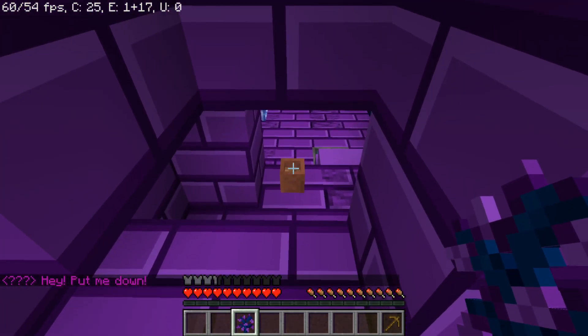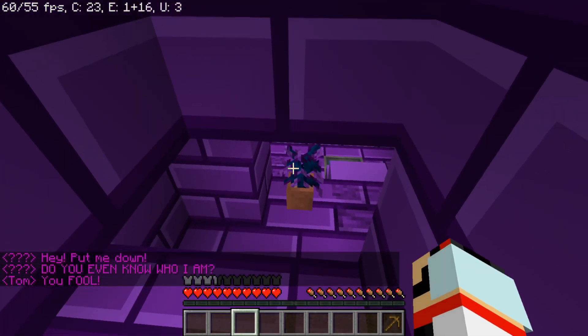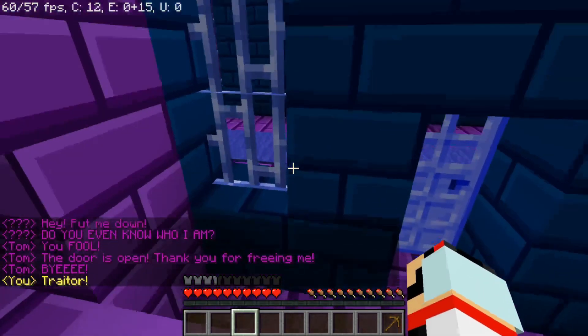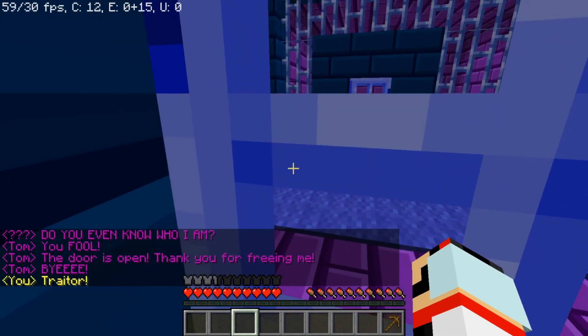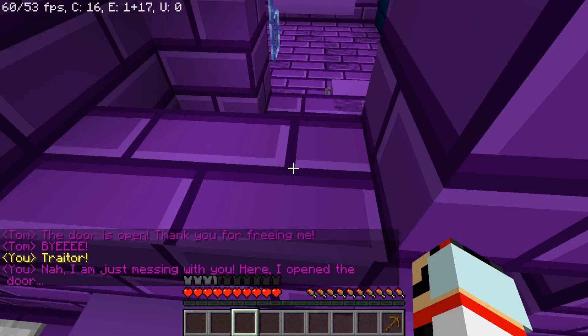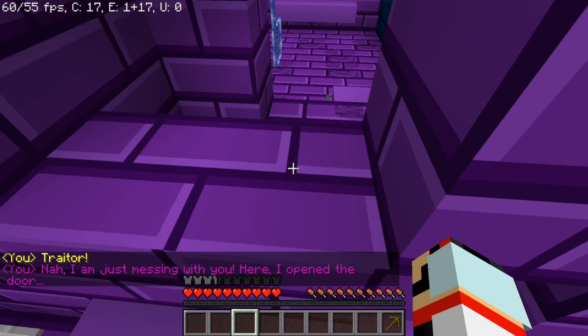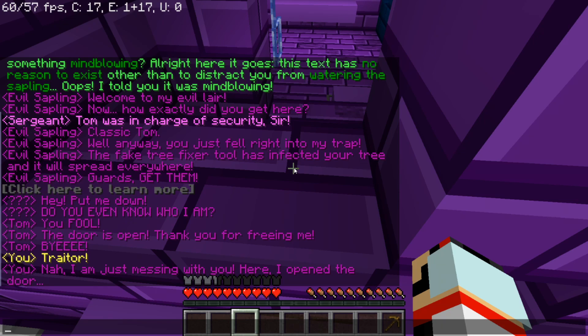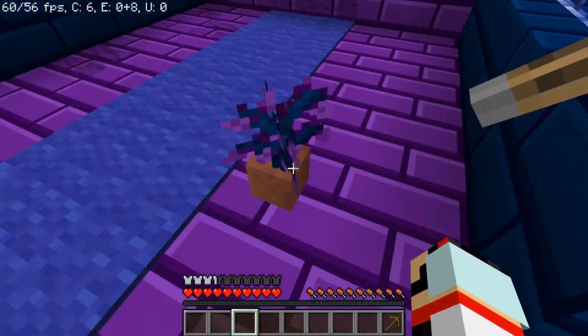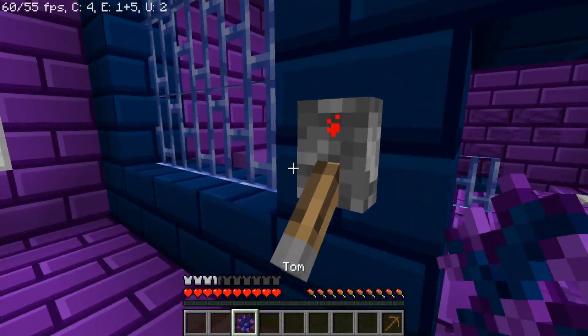'Hey put me down. Do you even know who I am? You fool — the door is open. Thank you for freeing me. Bye.' Traitor! 'I'm just messing with you.' Wait — I think that's meant to say Tom. 'Nah, I'm just messing with you. Here, I'll open the door. Thank you, Tom. I'll take you with me.' Do you want to still be in there? Let me check out this room.